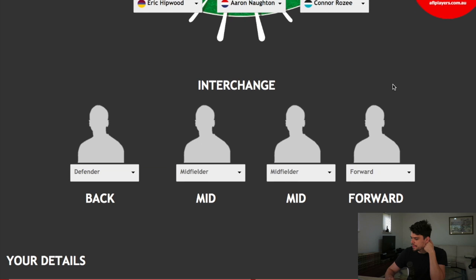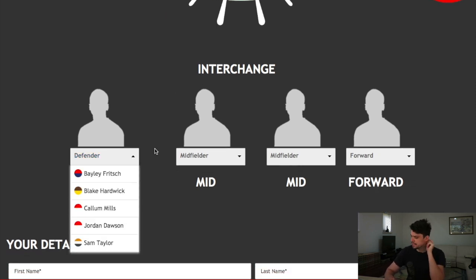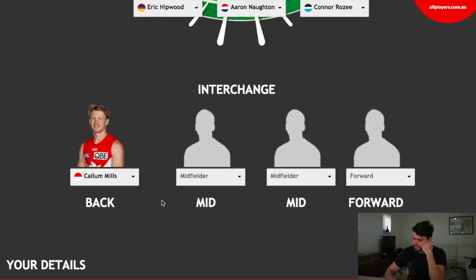In the interchange, you've got to pick one defender, two midfielders, and a forward — so you're not picking a second ruck, not that you really have a choice with no Sean Darcy. For the defender, who is the best defender on this list? I'm not going to pick Sam Taylor for balance, and he probably hasn't performed as well as some of the other guys anyway. I'm going to have Callum Mills, the former Rising Star player, as my interchange defender.